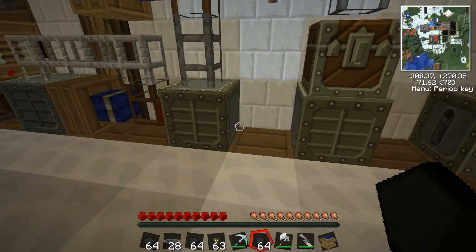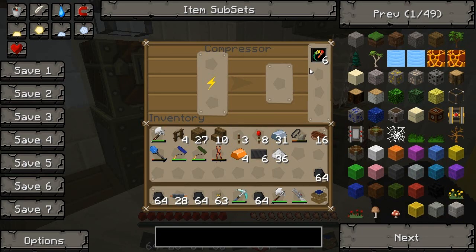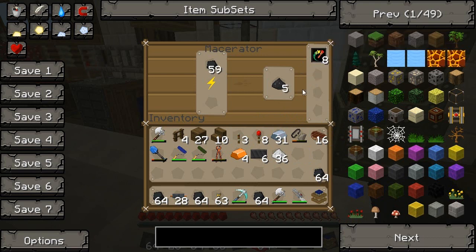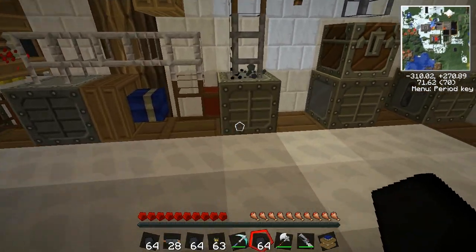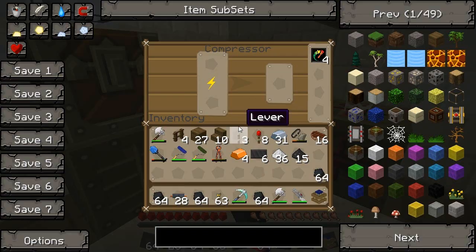I'll start that going. I'll stick the coal in the macerator to make it into dust. If we can overclock that any more than it is, get a couple more. That's max overclocking I think, without upgrading the transformer. So it's going pretty quick. Let's just take some of that and start compressing it.